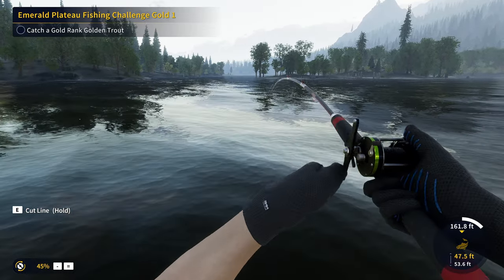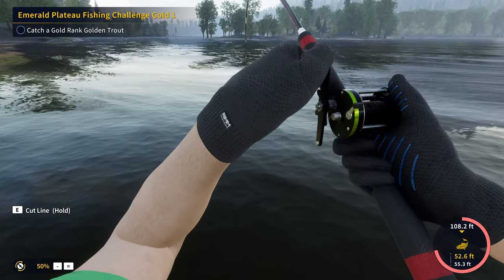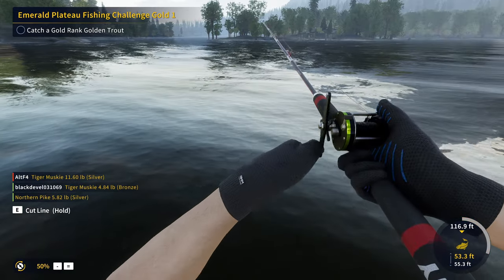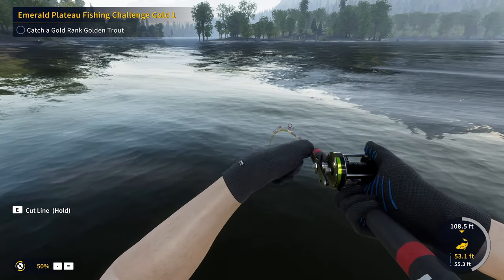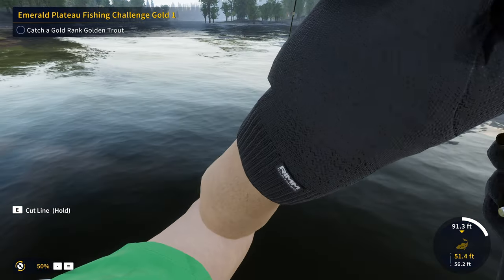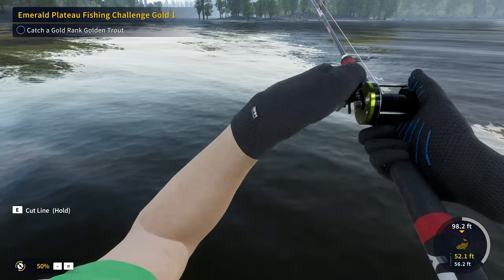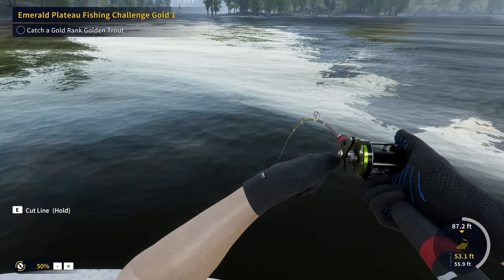One thing that is for certain — Sidewinder is a beast and he's just ripping line out like it's nothing. We are slowly getting him in though. The second we get him close to the boat he's probably going to dart off — that's what happened last time. We got him close to the boat and he immediately darted off for another run. A lot of the legendaries do that, so I'm expecting it this time. Finally got him under 100 feet for the first time.